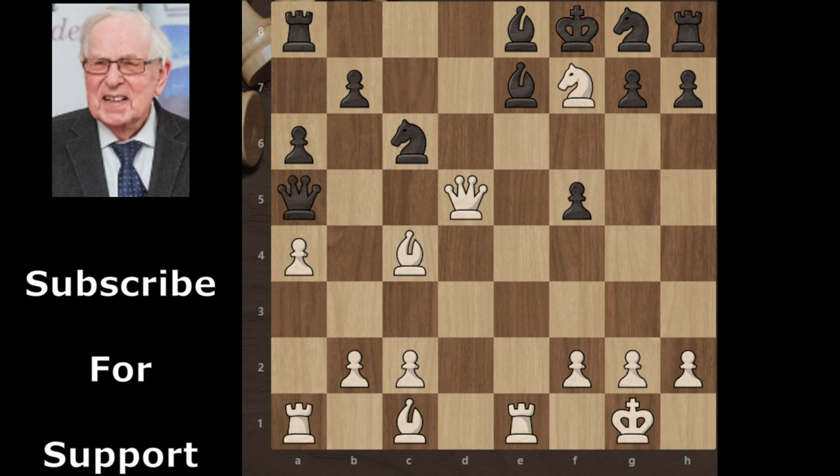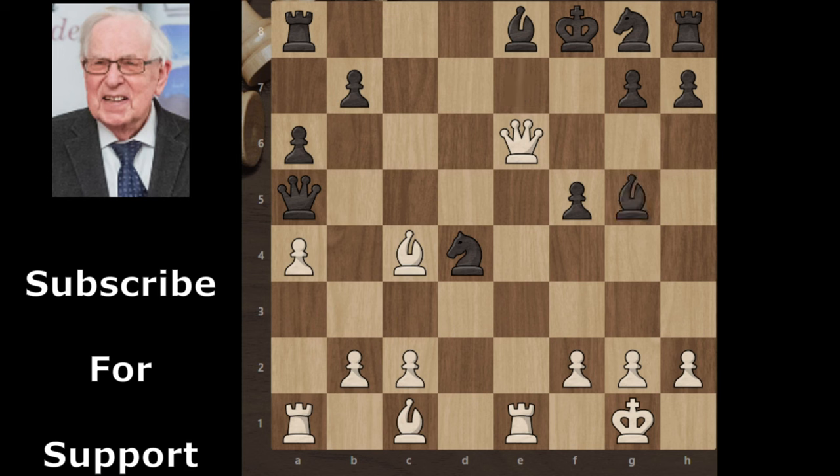Black continues with queen a5, offering a queen exchange, but white declines and plays queen e6. Now knight d4 creates pressure on the queen. White doesn't save his queen and instead continues with knight g5, sacrificing his queen. But black also doesn't capture the queen sacrifice and instead plays bishop takes knight. We will see later why black didn't capture the queen sacrifice, but let's continue the game.